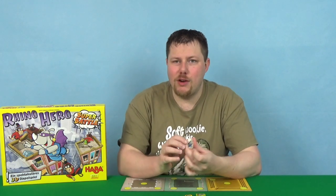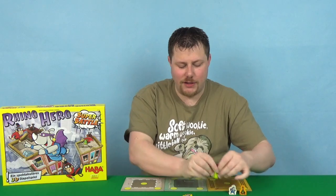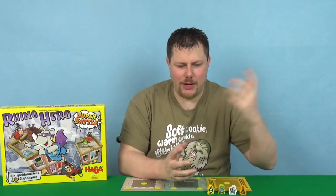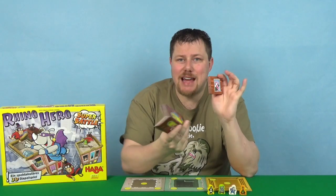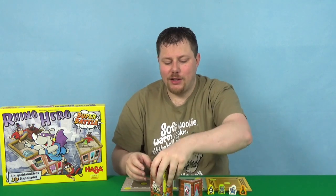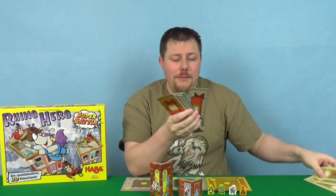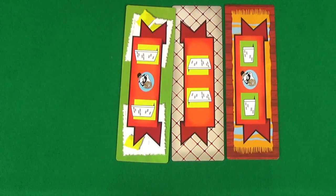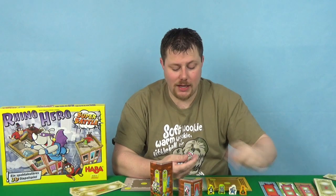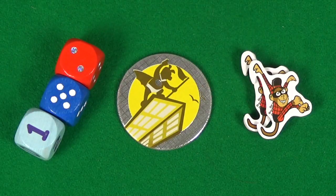Next, each player is going to pick a hero and take the wooden hero token for that. We've got the Rhino, the Giraffe, the Elephant, and the Penguin — or Batquin, as it may be. You'll then need to fold all the walls so that they're at right angles, giving you a stack of short walls and a stack of tall walls. Then take the floor tiles, shuffle them all up, deal three to each player, and set out a market of three tiles face up. Finally, you'll need the superhero medal near the board, along with the four Spider Monkey tokens and the three dice. Decide who your first player is and you're ready to begin.